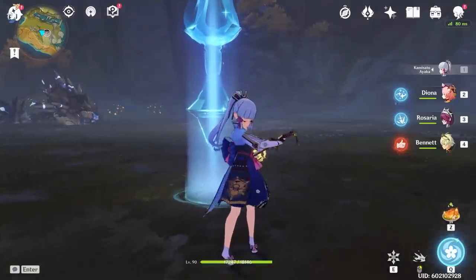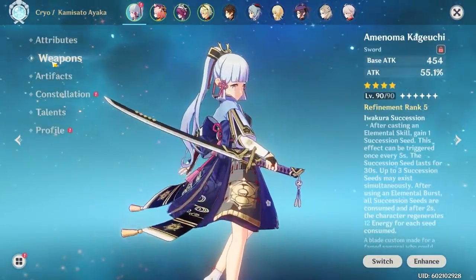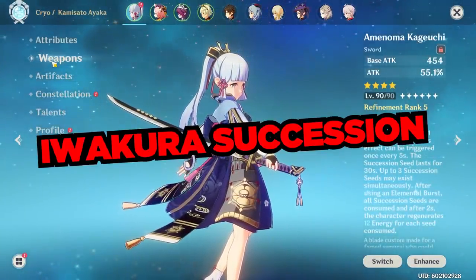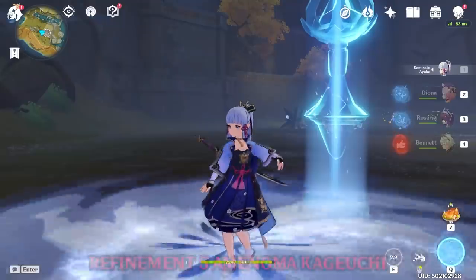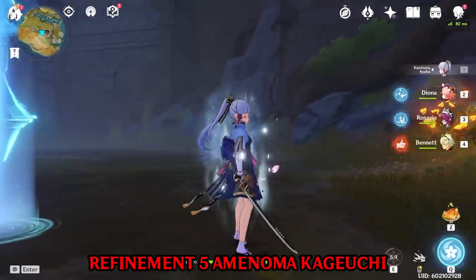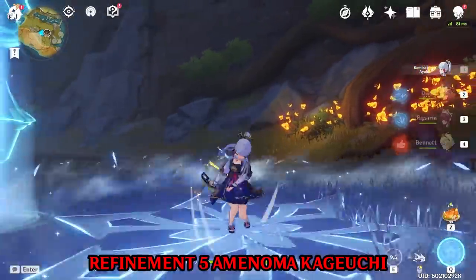Let's quickly understand what the Amanoma Kageuchi does. It has 454 base attack and 55.1% attack percent. Its ability, Iwakura Succession, allows you to cast an elemental skill and gain a succession seed, as indicated by the spinning black orb around the hilt of the sword. It has a 5-second cooldown for gaining seeds, and you can gain up to 3 seeds.